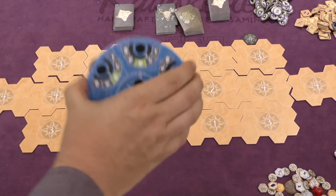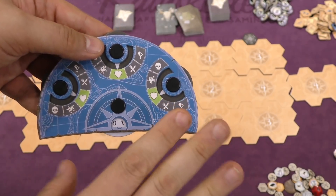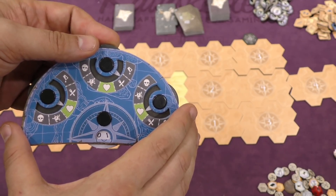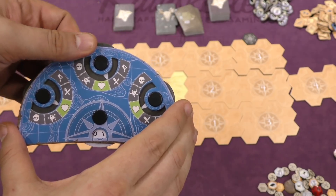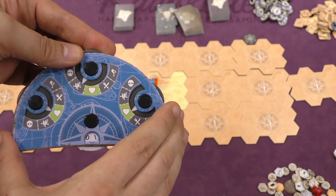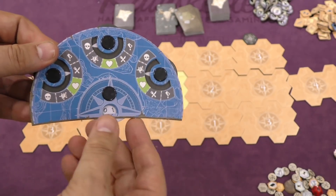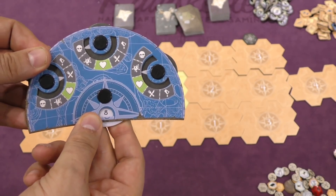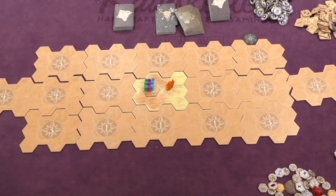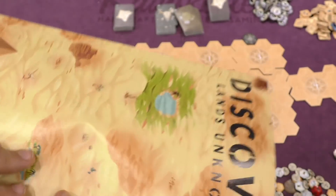Players have their own player board to track life — you start with four health, and if you take your fourth damage you are eliminated. There are different kinds of damage: hunger, thirst, poison, and physical damage. Hunger is cured by food, thirst by drinking water, poison by medicine, but physical damage has no cure. You also have stamina, which you receive every turn and spend as actions. Moving around the board costs stamina depending on the terrain type shown on the reference sheet.